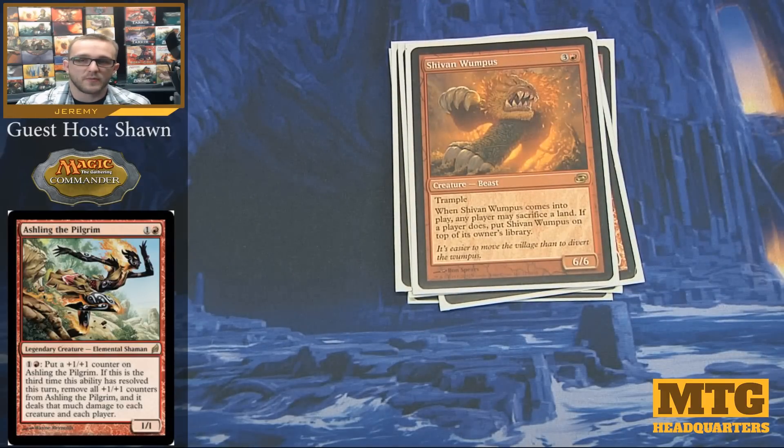Shivan Wumpus I'm running mostly because it looks cool, but it's also a 6/6 trampling beater — which most people wouldn't complain about for only 4 mana. Of course, when it comes into play, any player can sacrifice a land, and if a player does, you put Shivan Wumpus on top of the owner's library. You can goad opponents into sacrificing lands to put Shivan Wumpus back on top of your library, but it's not something people are going to typically do.